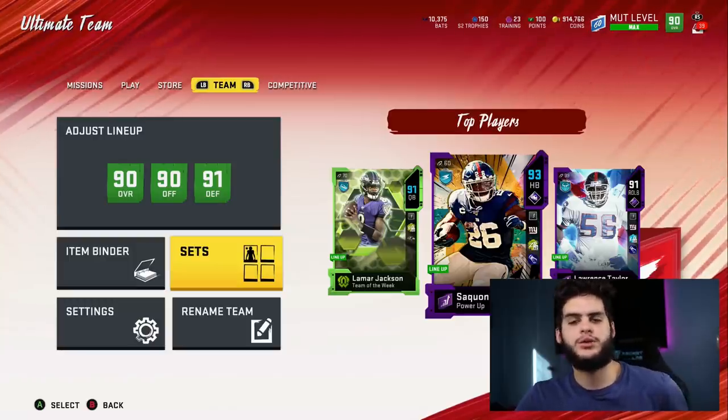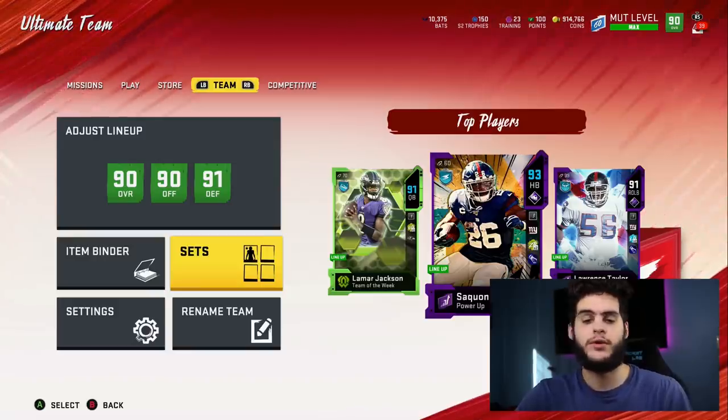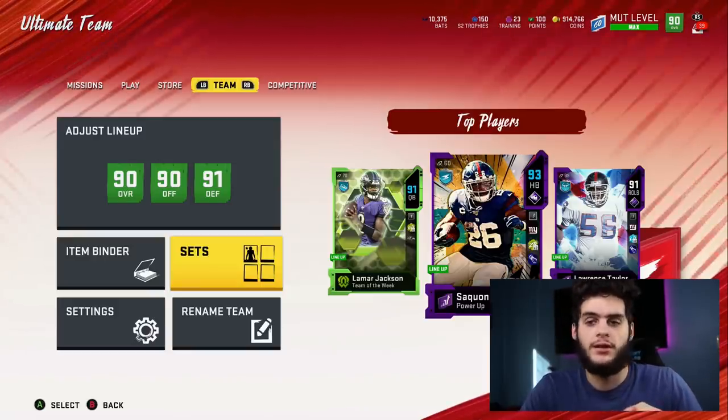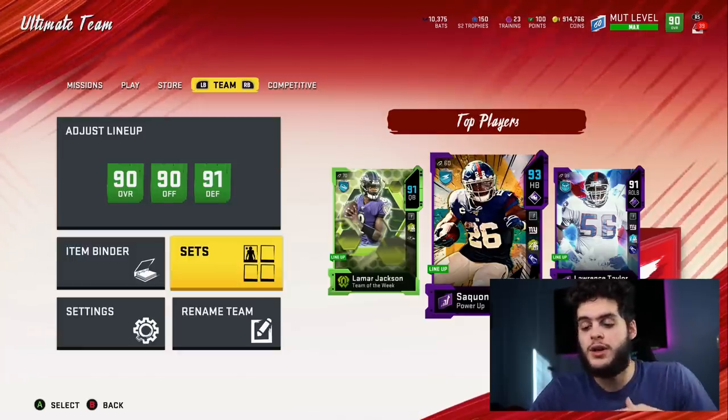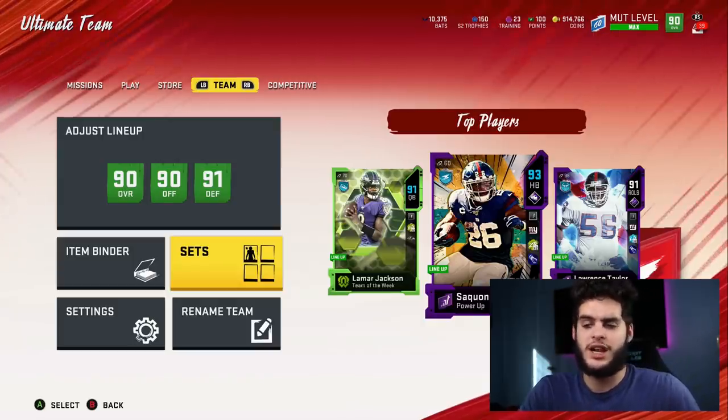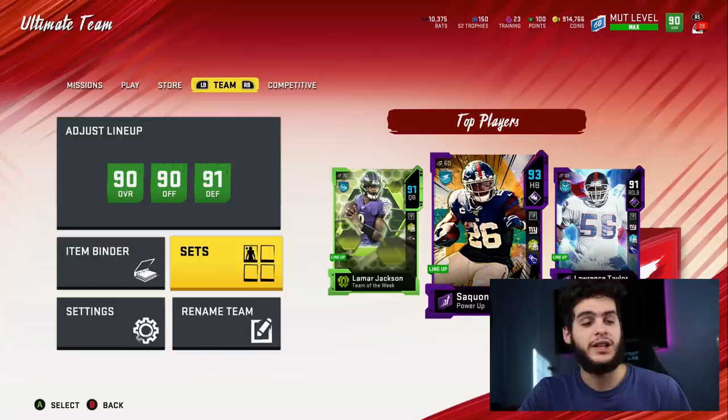Hey, what's going on everybody? It's Poodle, back with another Madden Ultimate Team guide. Today I'll be going over, as you guys see by the title, how to get potentially either two free NATs for free from the Peyton Manning set, or Peyton Manning for extremely cheap out of the set.